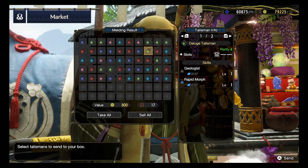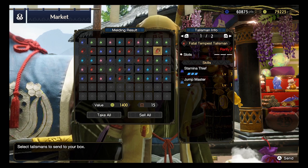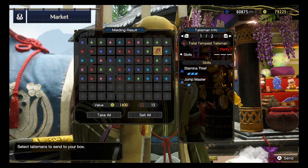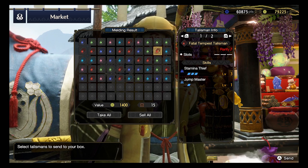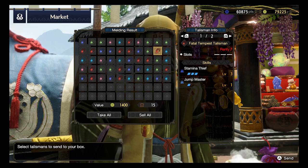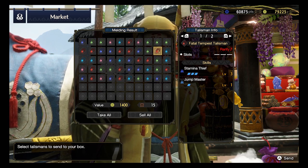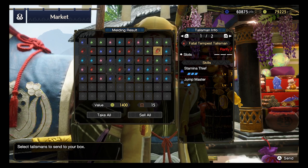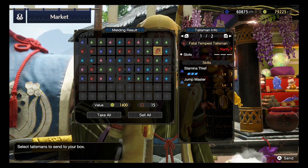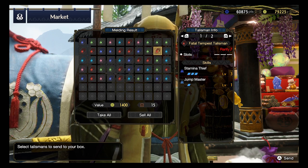Rarity 4, Rapid Morph 1, Geologist 1 with a level 1 slot. And next, our Rank 7: Stamina Thief level 3 and Jump Master level 1, but no slots. Oh my god. If this talisman had some slots, it might be quite a good talisman, because just 1 talisman alone it fulfills 2 full skills - giving you the entire Stamina Thief which will allow you to tire out monsters much more easily. But really, the downside is there are no slots available.